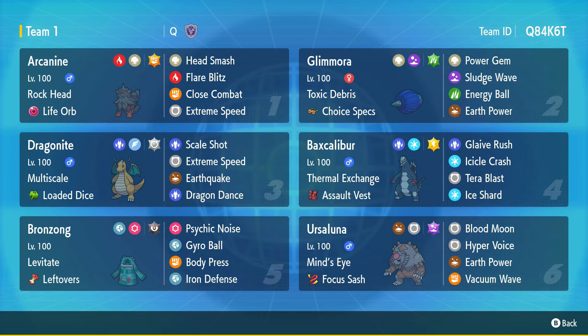Terra Blast Electric catches a lot of things off guard, like Primarina, Corviknight, and any other water type, of course. We have Loaded Dice standard Dragonite — max speed, max attack with Adamant Nature, Scale Shot, Extreme Speed, Earthquake, Dragon Dance.